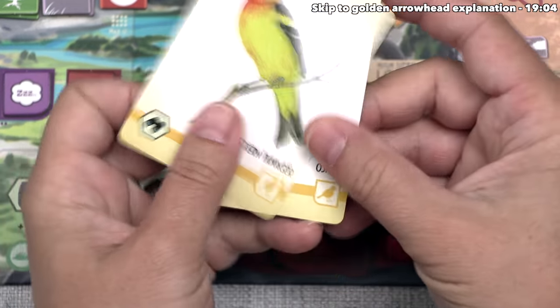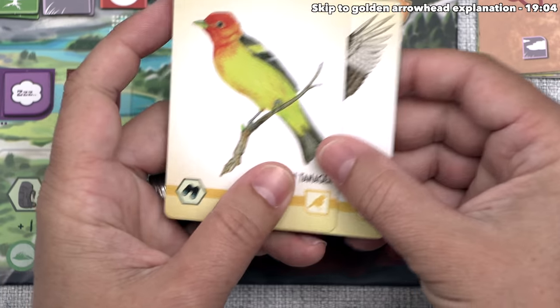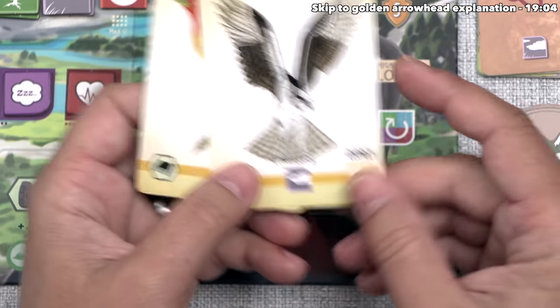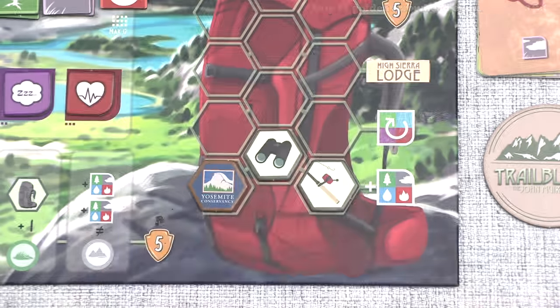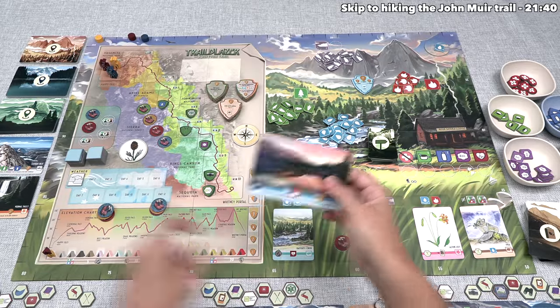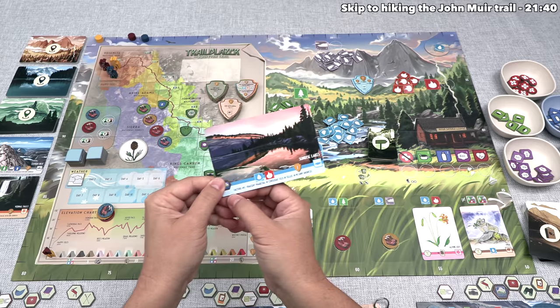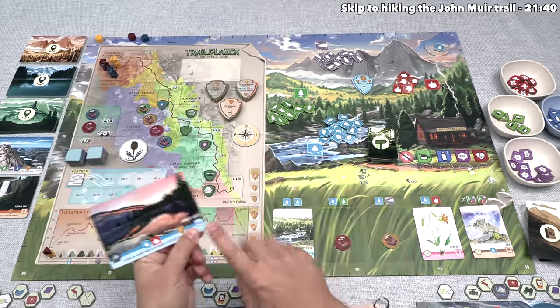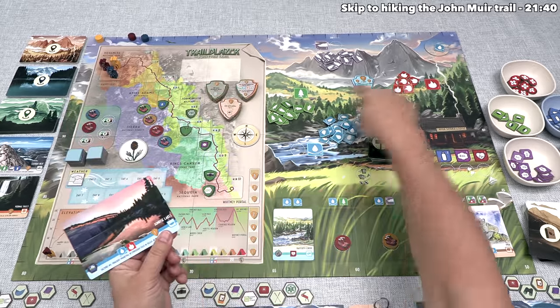We somehow have two birds already. Remember, we want sets of different icons, so we're definitely going to avoid birds in the future, but having both of these is not a bad thing at this point in the game. I did mention that there were two key reasons why I wanted to take this card. The first of those was going up the elevation track because of this, and the other one is the fact that this lake icon matches up with a special endgame scoring condition right over here on the golden arrowhead token.